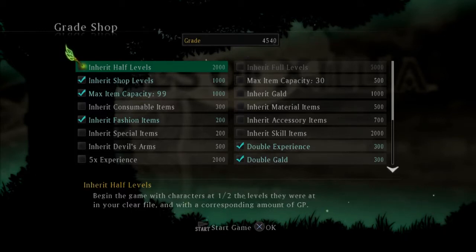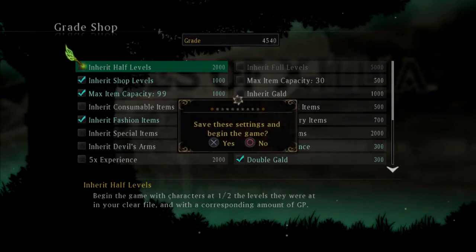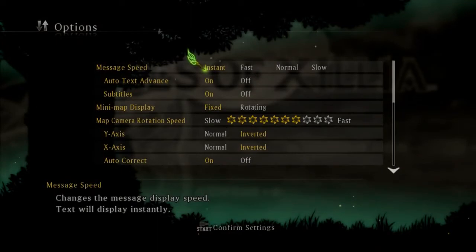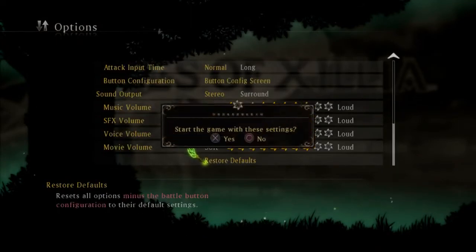Alright, let's just start this thing. Oh, and we're going to be playing as Mila. Now we're starting — they kind of poured ice on the fire we had there. Forgot about that menu screen, huh?